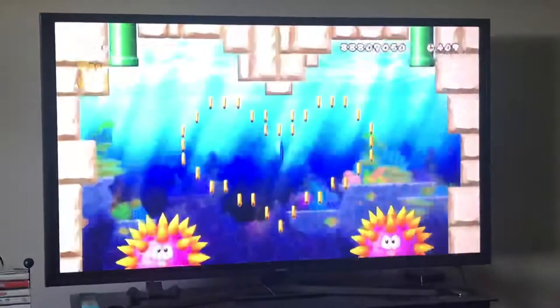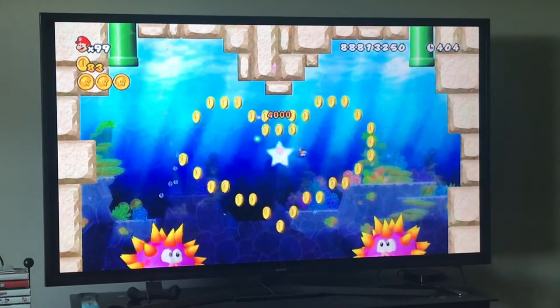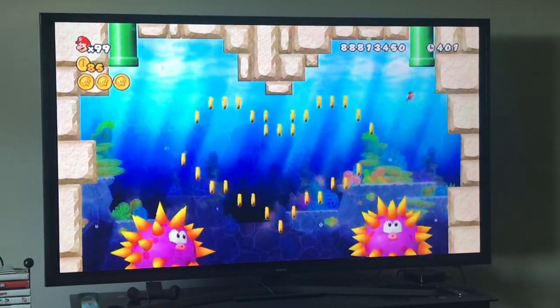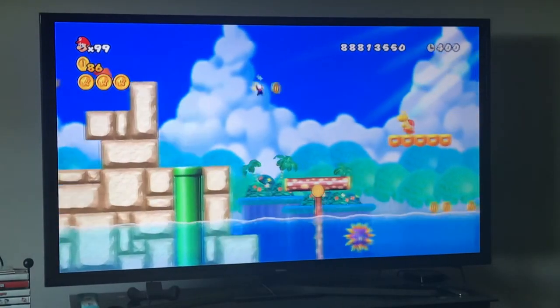Go inside this pipe right here — this mini pipe — run across the water, and then go inside this cluster of coins. The coins inside make a heart shape, and collecting those gives you your last star coin.